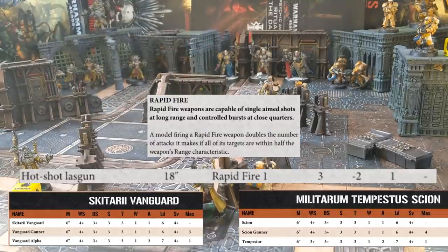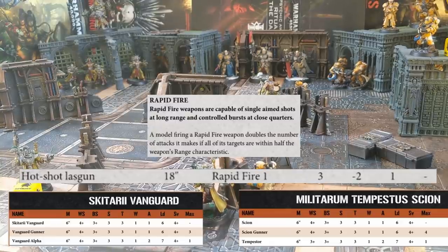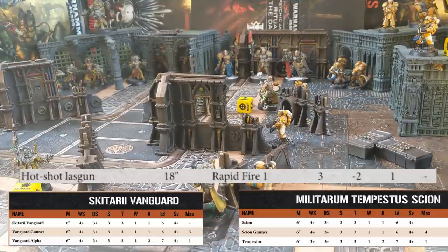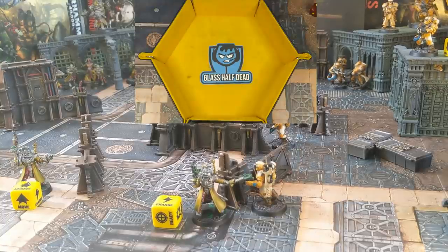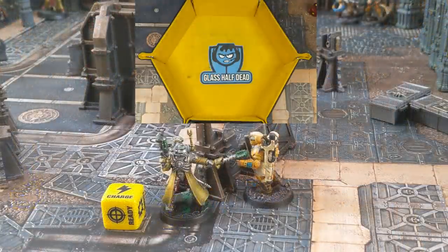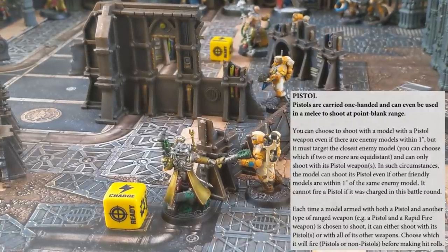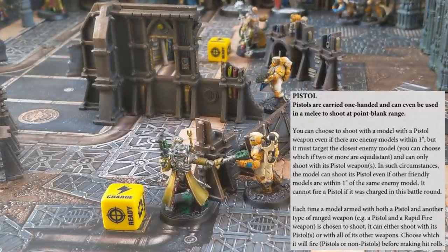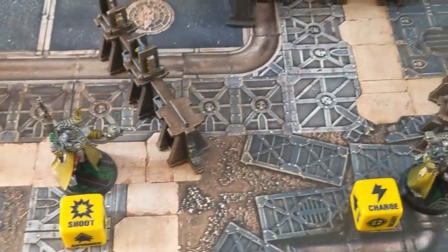The Scion has a Rapid Fire 1 weapon. This means that if the target was within half range, he would double the number of shots - in this case allowing him to fire 2 shots instead of 1. But the Vanguard is over half range and obscured, so he needs a 5+ on 1 die, which he doesn't get. Now both of the leaders have pistols, but neither can shoot this turn. You cannot shoot a pistol on the turn you charged or were charged. Pistols are the only weapons that can be fired when you're within 1 inch of an enemy model. And that's the end of the shooting phase - we go into the combat phase.